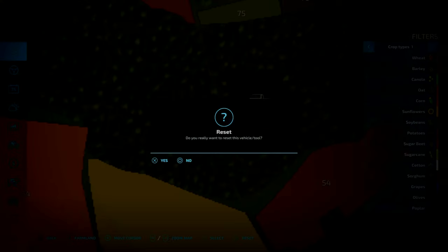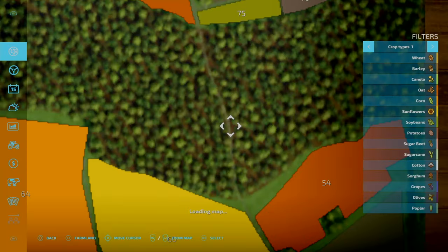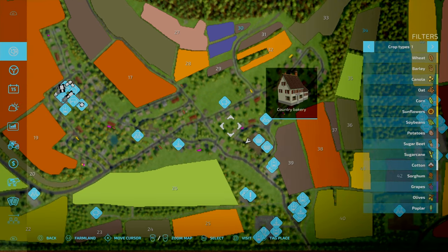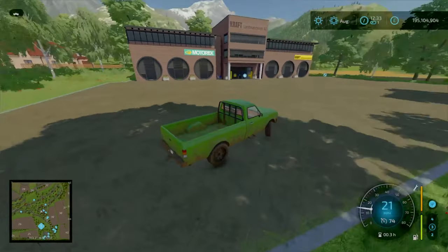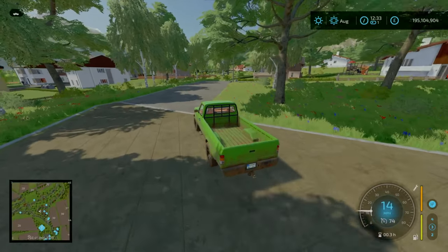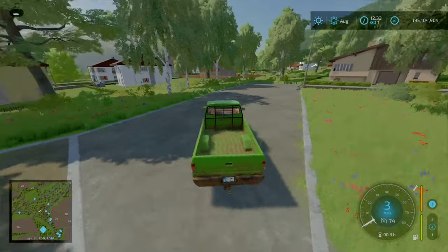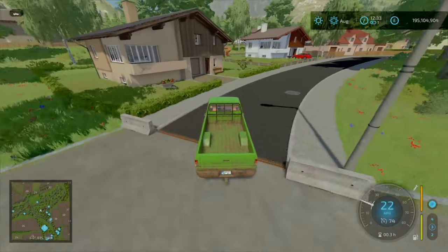Resetting back to the store. Actually, I completely forgot this area. Let me quickly cover it — this is the spawn point and reset point for your equipment. A quick tour: you've got your sheep pasture, bakery, and this wraps up the map nicely.